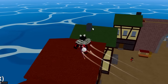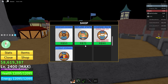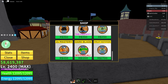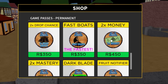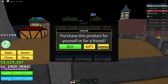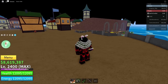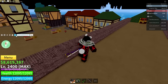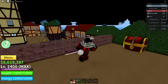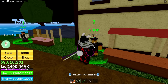For game passes, the only one you need is two-time mastery. You don't need dark blade, fruit notifier, double money, or any of that. Just get two-time mastery, get double XP, and get the Huda fruit. Also make sure you search up some Blox Fruits codes and enter them in-game because codes can give you double XP for free.